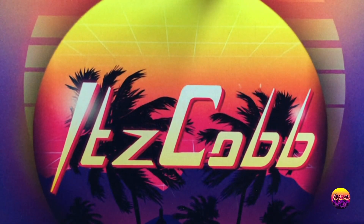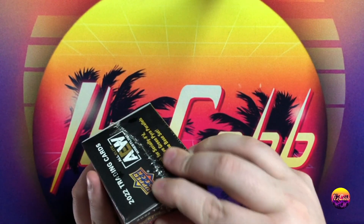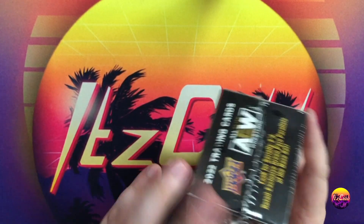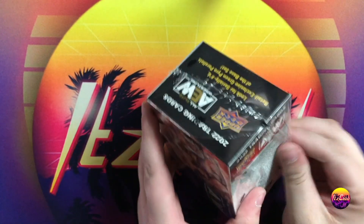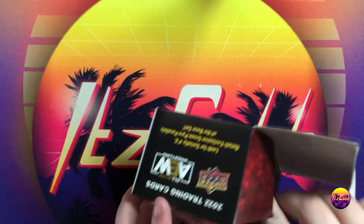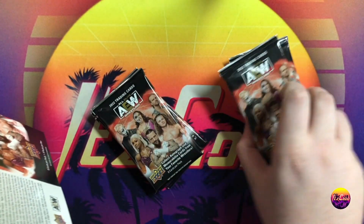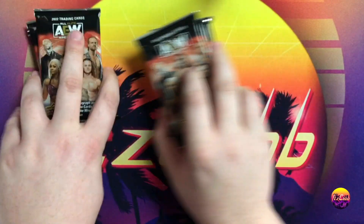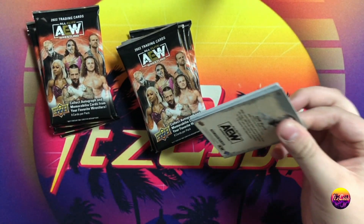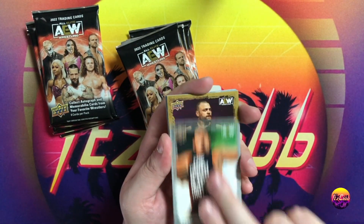We'll go ahead and get into our next box. We got six boxes, eight packs per box, so we're looking at 48 packs. It's gonna be kind of a longer unboxing but I don't think you guys will mind. Short on the pack? No — five on that side, three on the other. We will keep it rolling regardless.